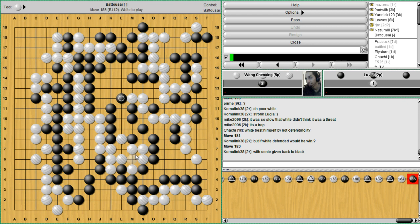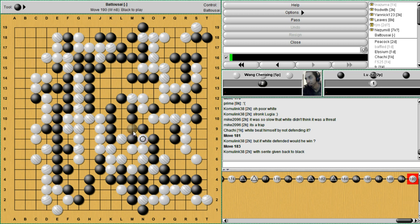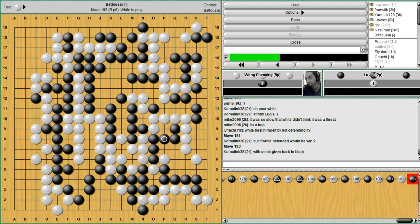No come in — atari, no sorry, no for you. How about I play here? Nope, nothing going on there either. Cut through — well, can't do that otherwise you know alive, so we're gonna connect. Cut — maybe, but no, that's not working either. So we just take some profit, prevent white from coming in anymore. Maybe try something here, but black doesn't let anything happen. This is all nice and alive, so white finally resigns.